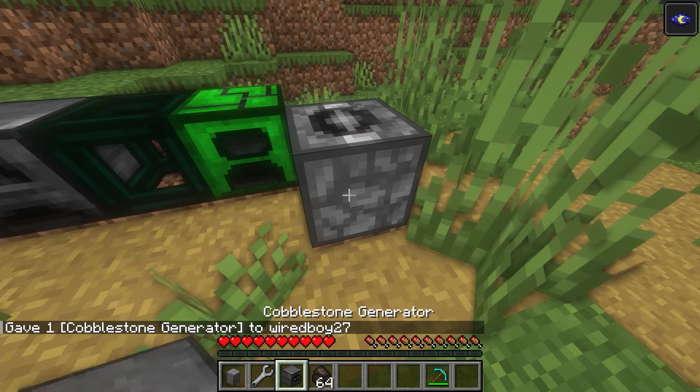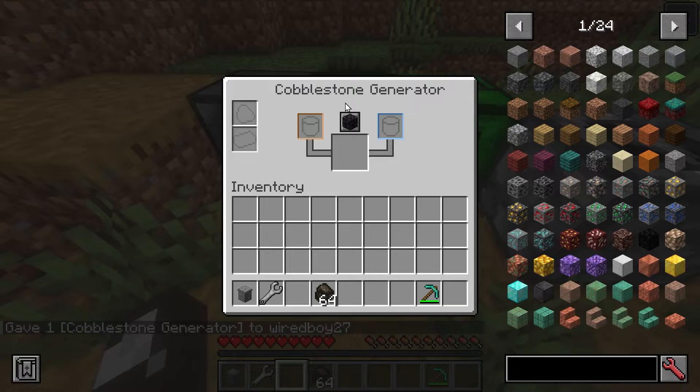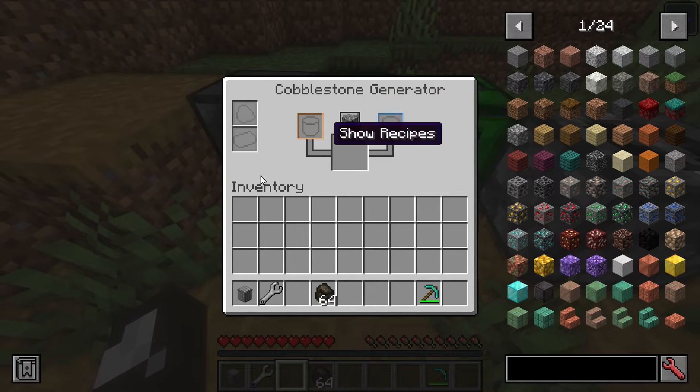We also have a cobblestone generator, which would obviously need some water and some lava. Those are your choices, as you might imagine.